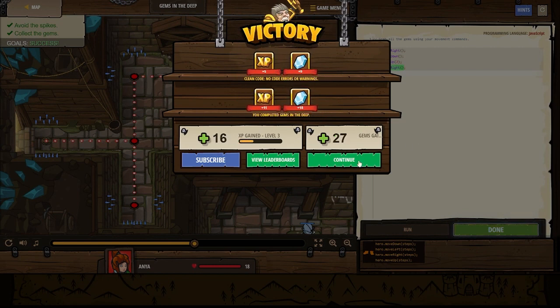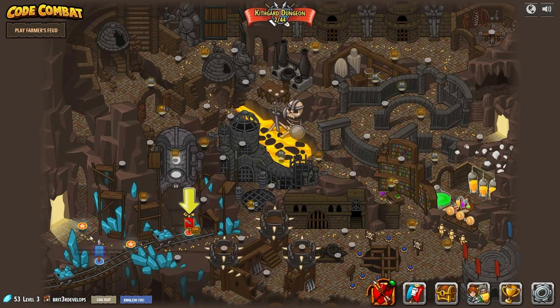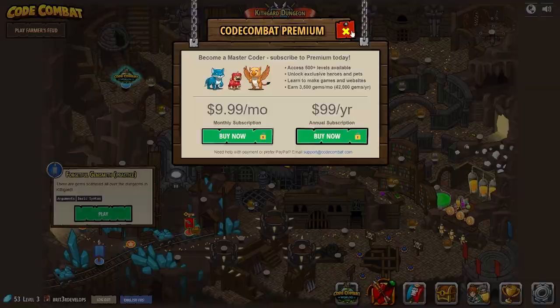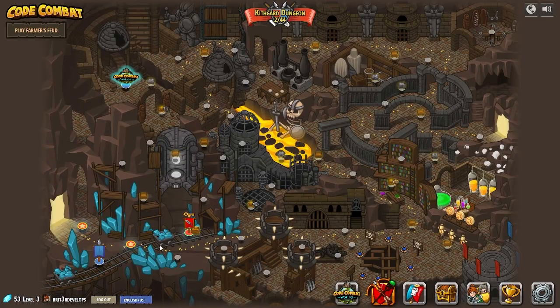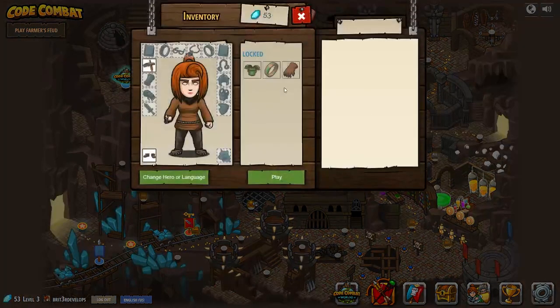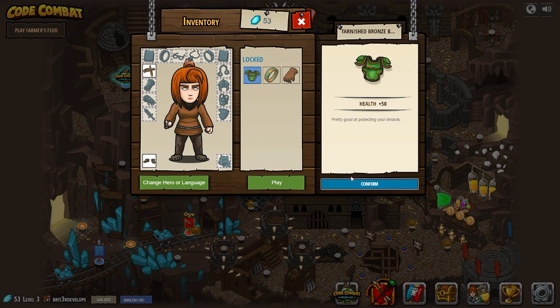We're level three already. Now we're on level three. I think you also have to be a member to do the practice modes, but we're not going to worry about that — we're just going to keep going through the levels. Shadow Guard. I think we have enough — yeah, let's get this. We got enough of that. Confirm. Equip.